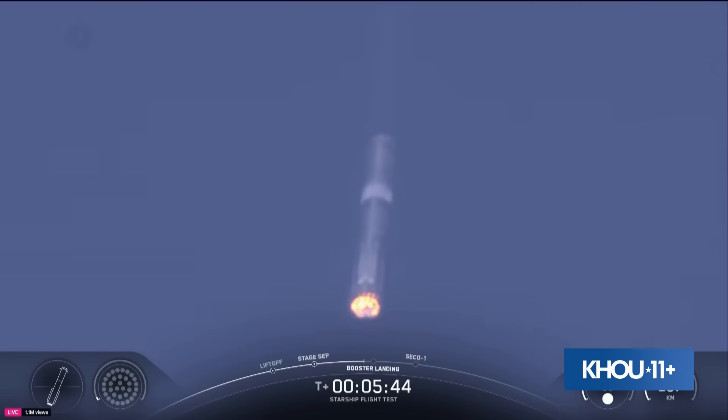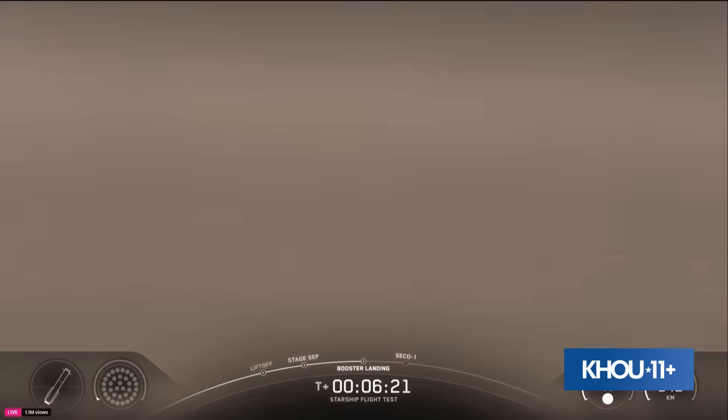We are going to relight 13 engines, then bring that down to three engines. We will be intentionally shutting down one of those three center engines intentionally to push the limits of the Super Heavy booster. Chamber pressure is nominal. Continuing to see six healthy engines on the ship — three sea level and three vacuum engines still ignited — as the Super Heavy booster is making its way back down to Earth. We can see those grid fins doing some heavy work. Booster landing burn start — ignited for our landing burn.